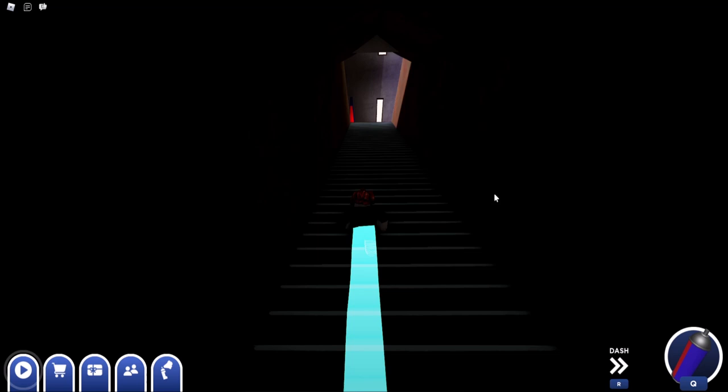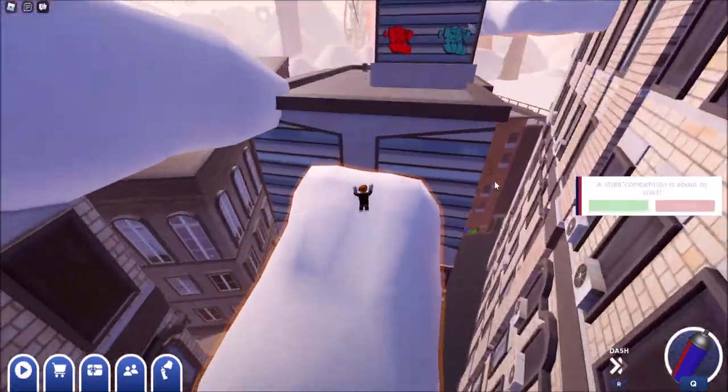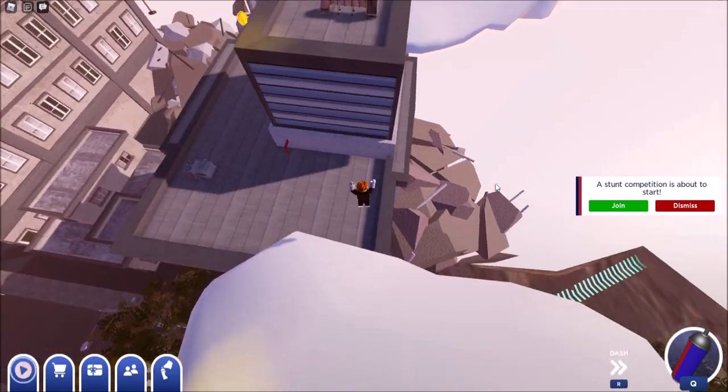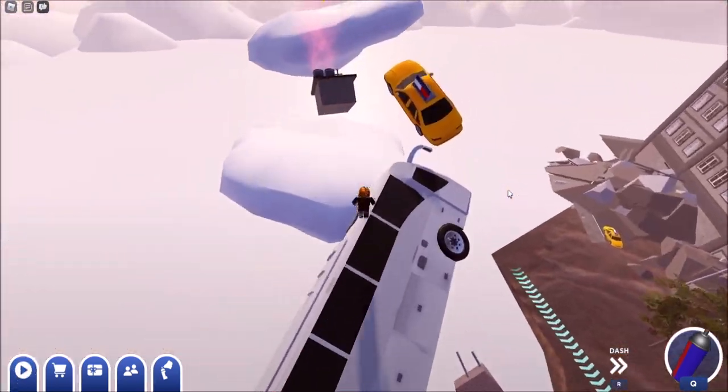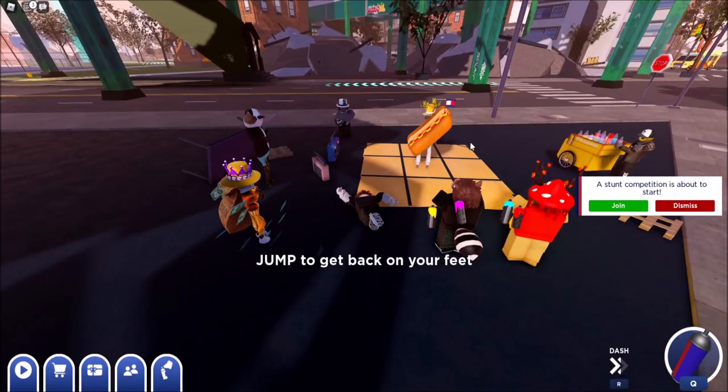Once you reset, it should spawn you back to the spawn point. And all you want to do is go to the quest person to get the next quest. Once you talk to him and got the next quest, all you want to do is follow where I go next. Go up here, then once you get up here, you're going to want to go on top of these clouds to go up. Once you go into this building, there should be the giant pretzel. Then you can reset and go back to the quest person to get the next quest.